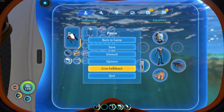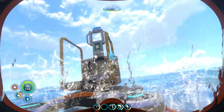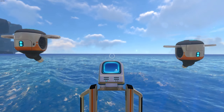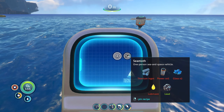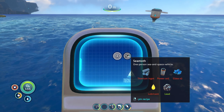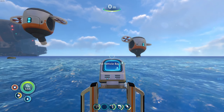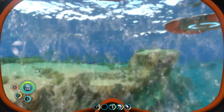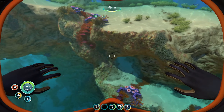I'm going to put my rebreather on because I might need it. And I want to build a base, so we'll see what happens — but Seamoth comes first. We've got the lead. Check. Power cell. We're going to need some batteries. So I'll start with the power cell. I need two batteries, which means I need more copper.